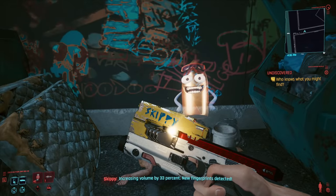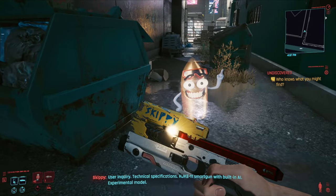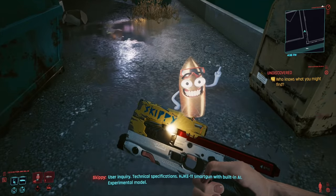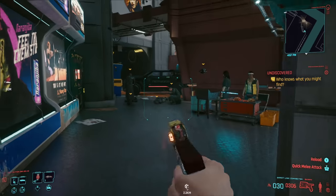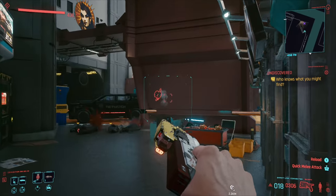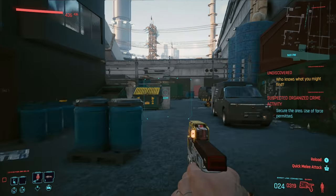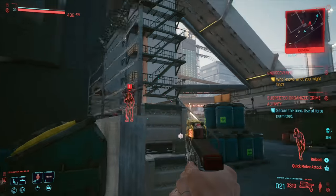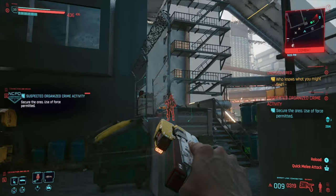Skippy introduces itself as an HJK E-11 smart gun with a built-in AI — an experimental model. It's one of the best weapons in the game: it does additional headshot damage and you basically just look at your opponents and shoot in their general direction for a ton of damage. If you want to put the game on easy mode, especially with points in reflexes and pistol damage perks, this is an absolute must-have — and you can get it for free.